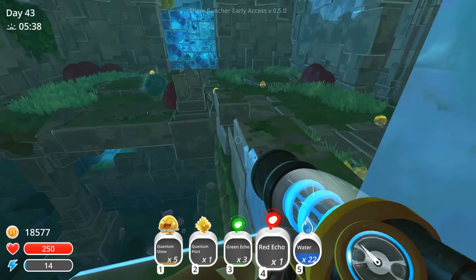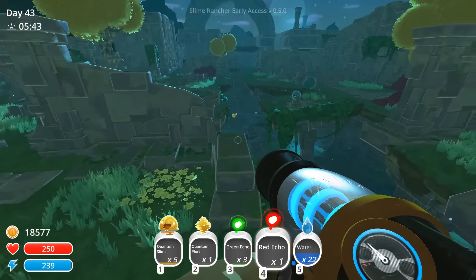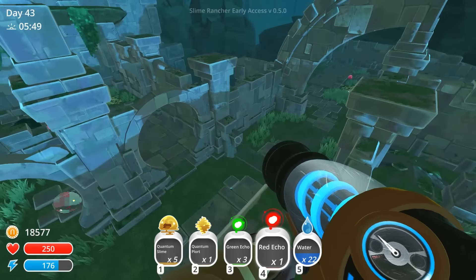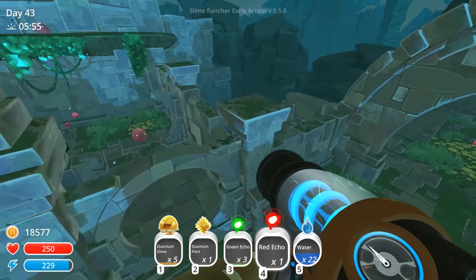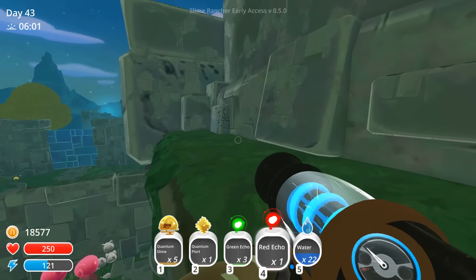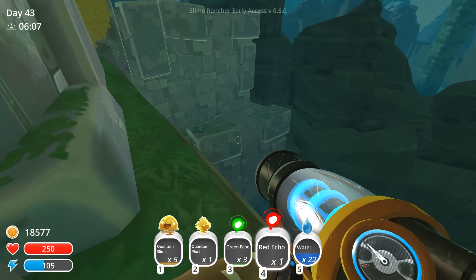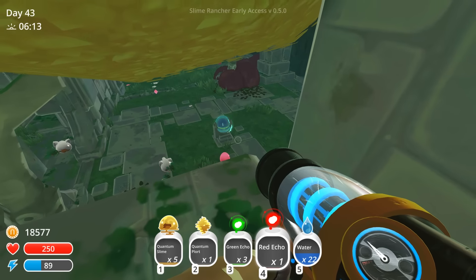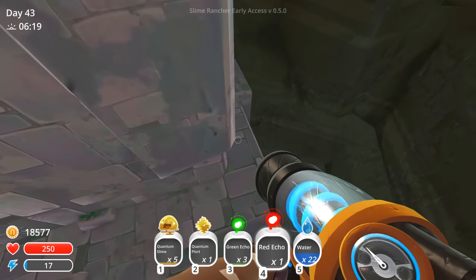Let's drop the hexacombs — those aren't that rare. Grab that red echo. Well, I think maybe we'll just end it there as far as our tour of the ruins. Last thing I'd like to do is go back and check and see if there are any new recipes in the science stuff. I don't know if there are. I just know that the big thing they were working on was this ruins part of the update. But now I've got a handful of quantum slimes and quantum plorts that I can play around with.